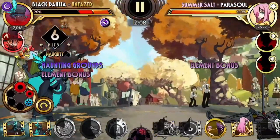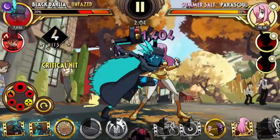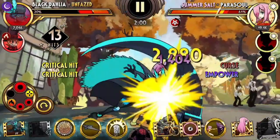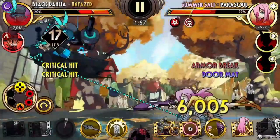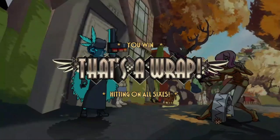That was a really nice buckshot! So let's go for a standard combo with Empower, Doormat, and Death Pendulum. But Medici Mousetrap finishes it.